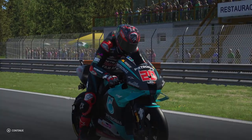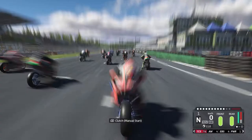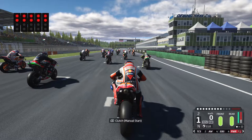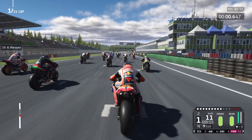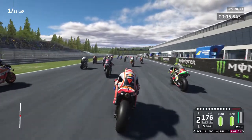It's actually a Yamaha front row lockout — based on Jerez results, the three Yamahas at the front, although Rossi is actually in front of Vinales surprisingly. Lights out and away we go — the AI are fantastic here so we're going to try and get as many places as we can. Past Smith already.